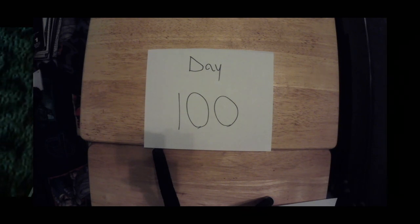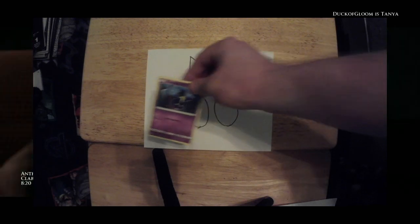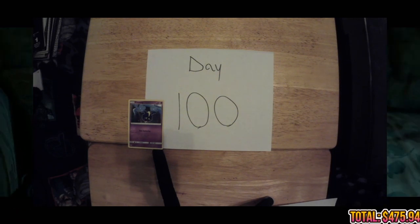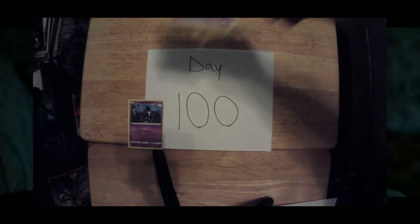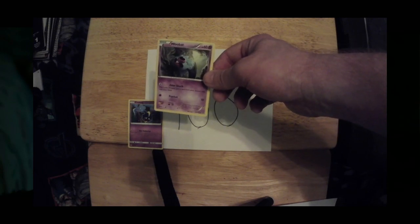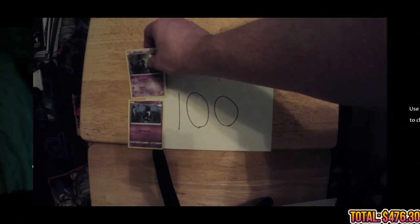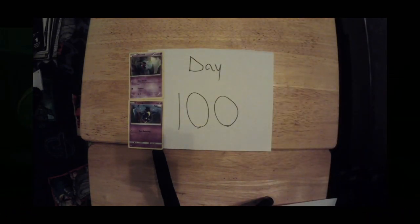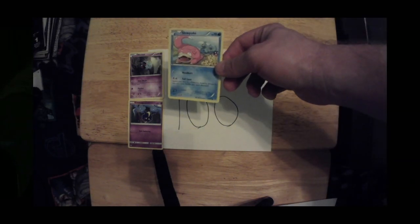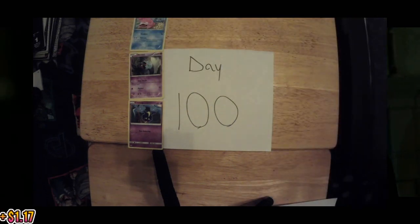First up today, we have ourselves a Cosmog, 64 out of 149, currently valued at 30 cents. Next on the list, we have ourselves a Woobat, 72 out of 162, currently valued at 36 cents. Not bad today. Next up, we have ourselves a Slowpoke, 19 out of 122, currently valued at $1.17.